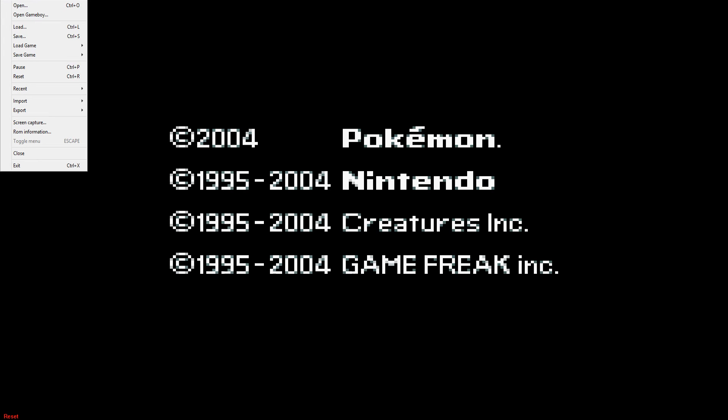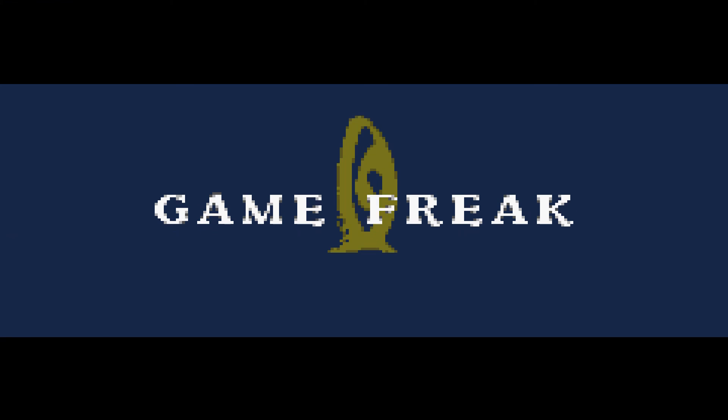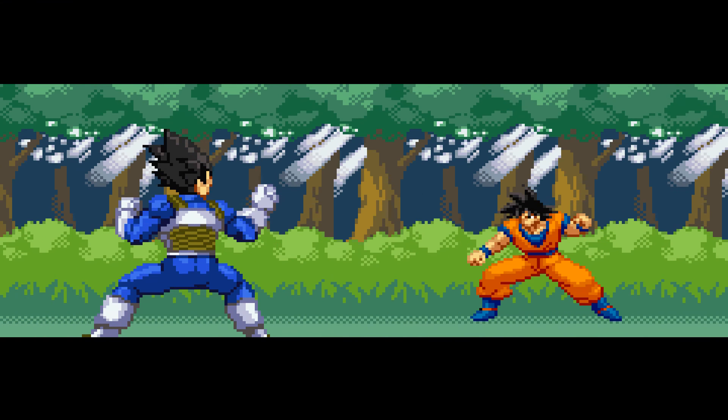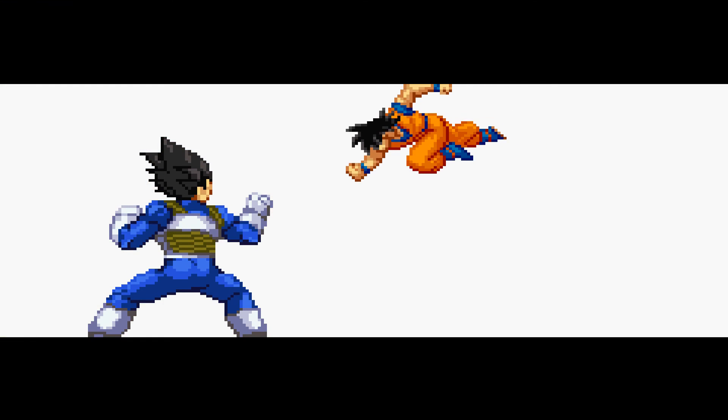This is a ROM hack of Pokemon FireRed and LeafGreen called DBZ Team Training. It's basically Pokemon FireRed but all the Pokemon are replaced with Dragon Ball Z characters, which is very interesting. There are also custom sprites on the opening — that is amazing — although the scaling on Goku could be a little better. It makes Vegeta look like he's at least 50% larger than him.